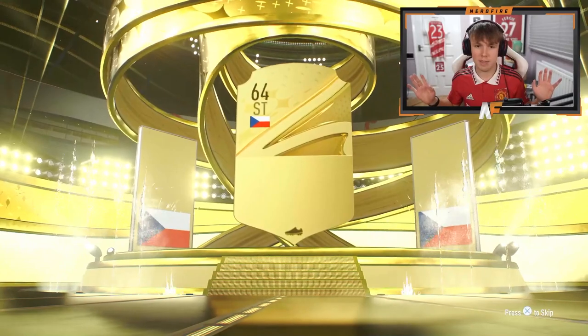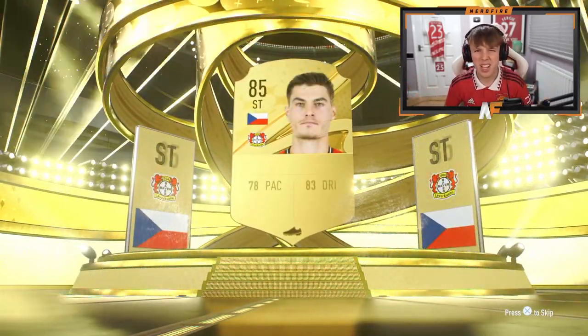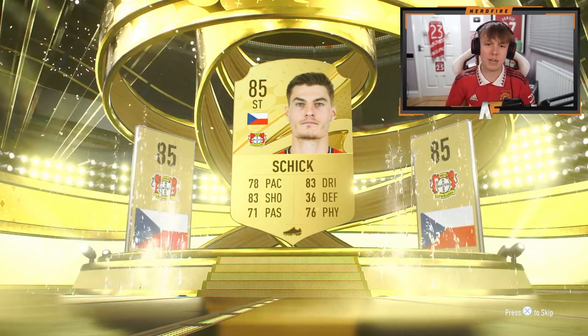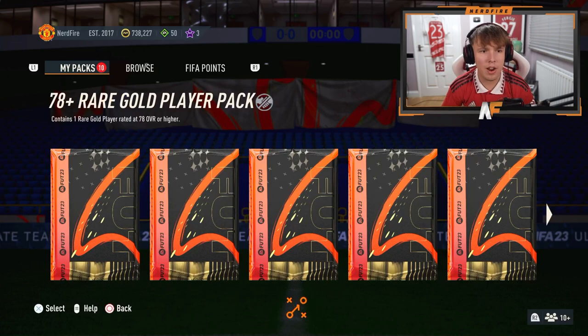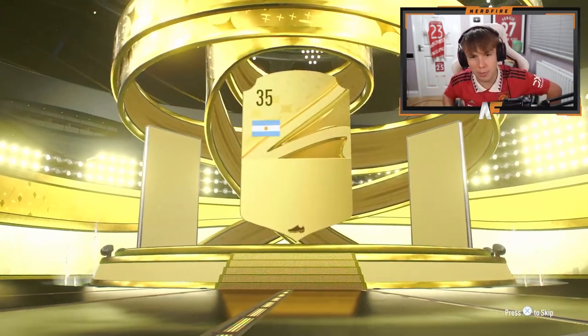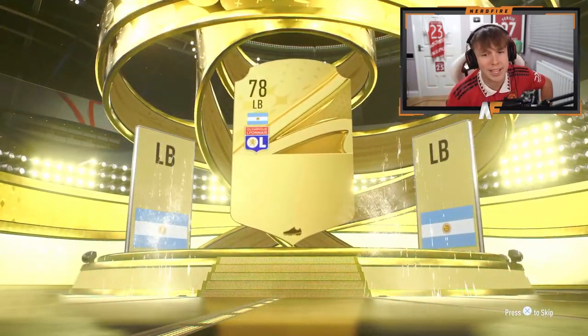Pack ten — halfway through our first 20. It's a boards at least. Who is it? Chick 85 — he might be all right to be fair. I don't know what his AcceleRATE body type is, but it's 85 fodder if he's not good. Now the second batch of 10 on my account. Pack eleven — not even a boards. It's Argentina left back — Tagliafico.